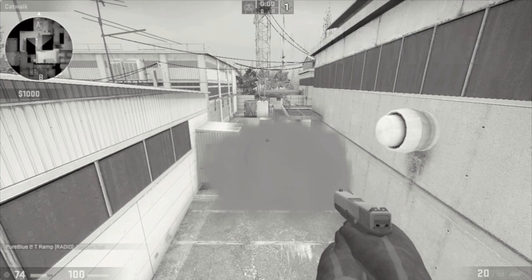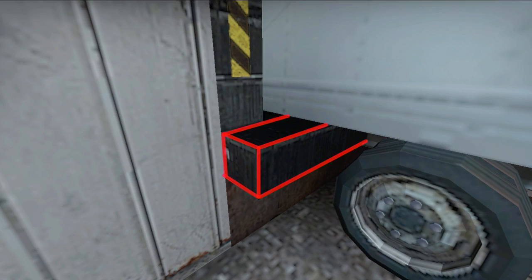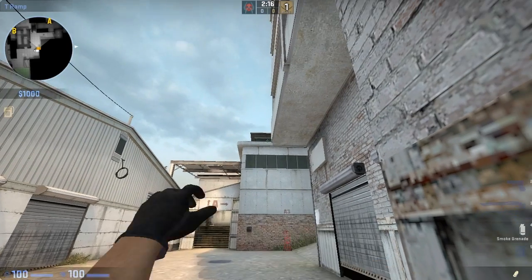To throw the smoke you have to position yourself in this corner of this van. Notice that you have to be standing in front of this black edge, not behind it. Line up your crosshair with this line on the roof.